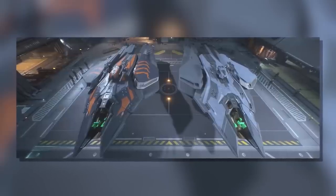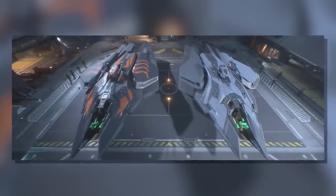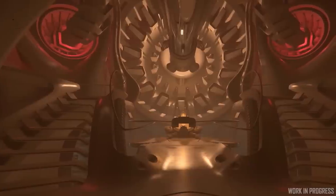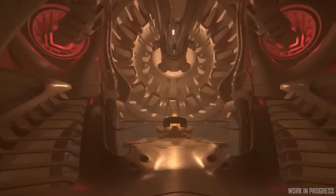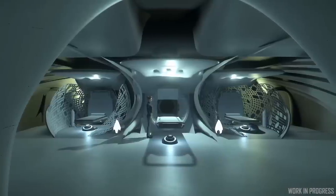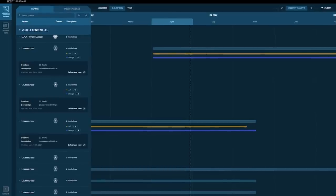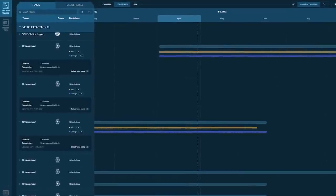Ship art, as always, is filled with news. The UK team finished up work on the Scorpius, while the Banu Merchantman, one of the most anticipated ships to date, progressed through the Greybox stage of development — still a ways away from release, though.